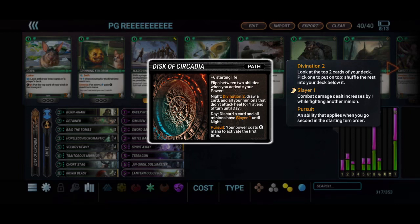All of the minions at the end of each turn that didn't attack heal for one. So when you switch to night you divination two and pick which card out of the top two of your deck to draw, and the passive on night is that minions that don't attack heal for one at end of turn. When you flip it over to day by using your power, you discard a card and then every minion has Slayer one — yours and your opponent's — which comes in handy for killing off your Hopeless Necro or trading up on your Born Again, Racer in Shadows, and early drops. The pursuit when you go second also lets your power cost zero mana to activate the first time, basically letting you flip it to day on turn one. You start on night, so your first power use flips it to day, which is really helpful to get a big drop in your boneyard to start the game.